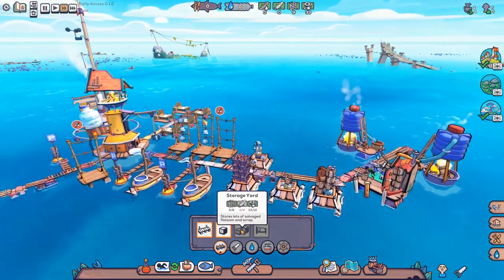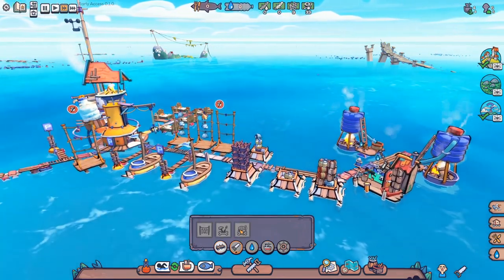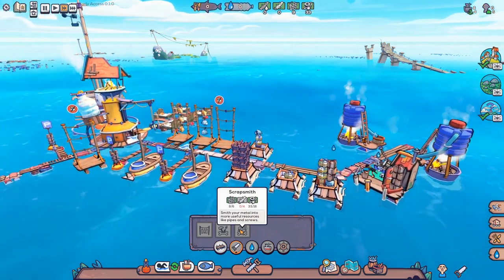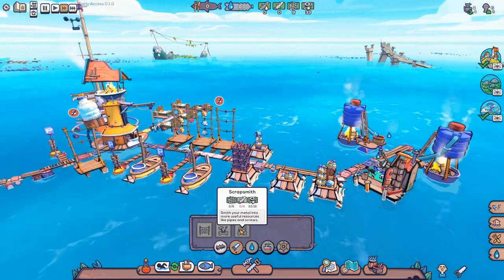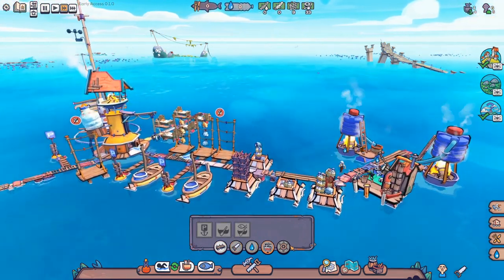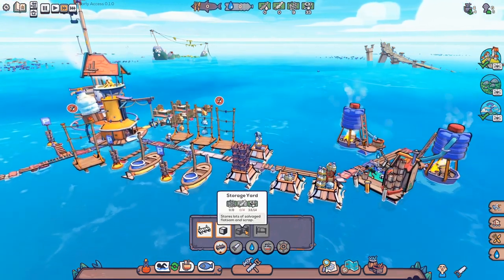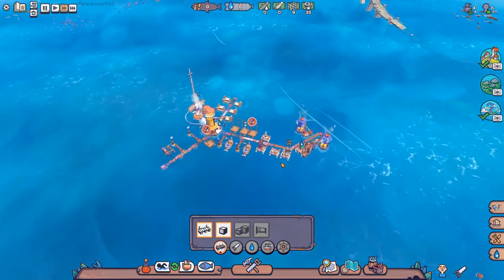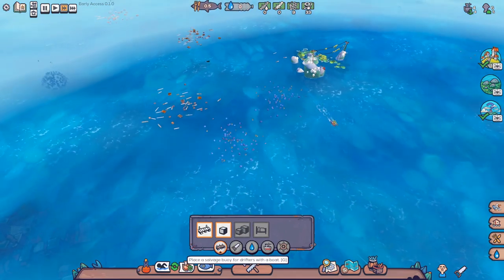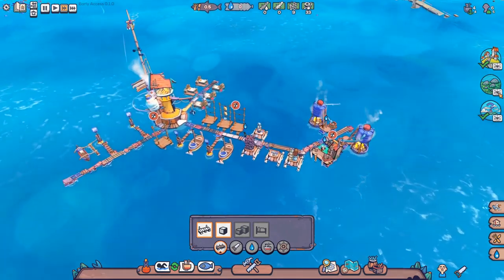Can we build both the scrapsmith and the biggest storage yard? We've got 33 scrap. 16 plus 14 — oh, we can! We can afford both, but only once we've got some wood, which we are desperately going to need. I think we might need to put a new buoy down. Meanwhile, over at the seaweed area — oh, I think we must have already got some stuff; such is the quick pace of the game.